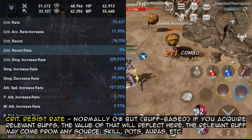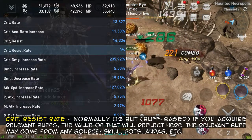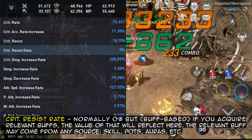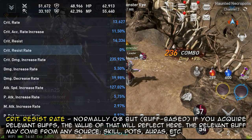Critical resist rate — normally 0%, but if you acquire relevant buffs, the value of that will reflect here. The relevant buff may come from any source: skills, pots, auras, etc.